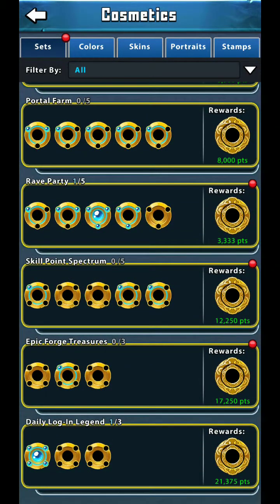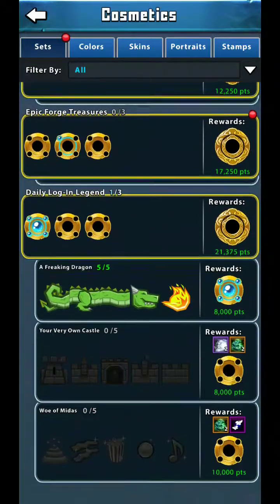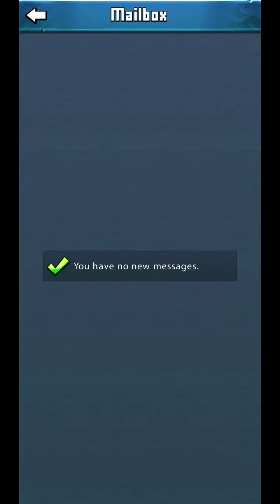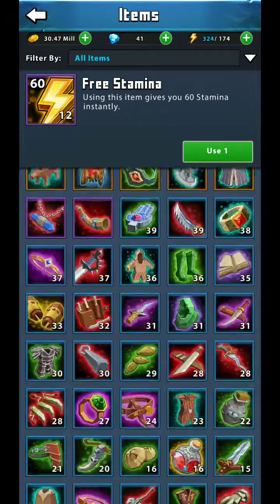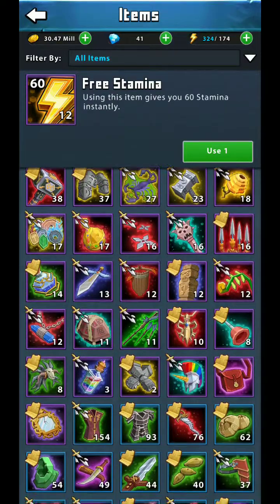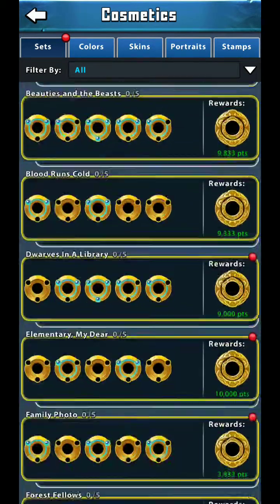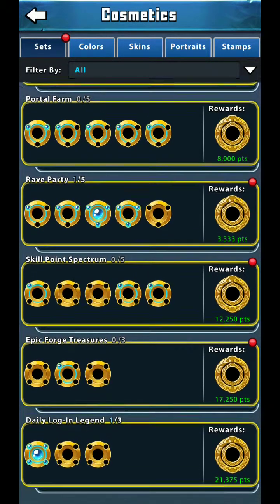Let me go to one I've actually completed: the Daily Login Legend set. Since I filled that out, once per day at login I receive one purple rarity gear shard. When I logged in today it just popped up in my mail — I already claimed it, but it was just a purple gear shard, one random one from items like House of the Flying and others.